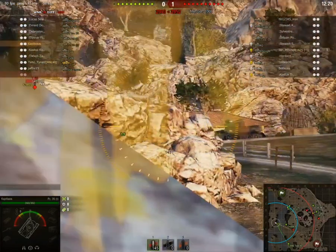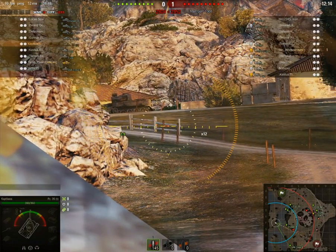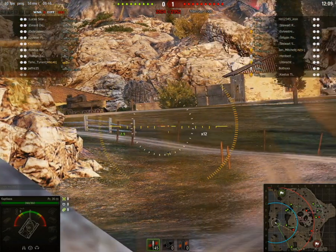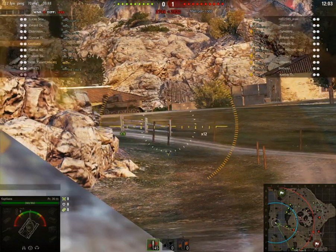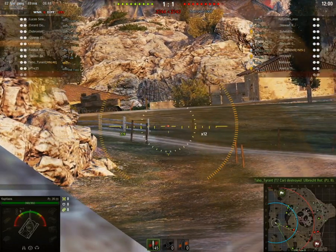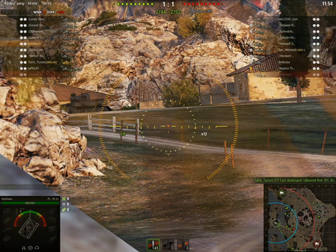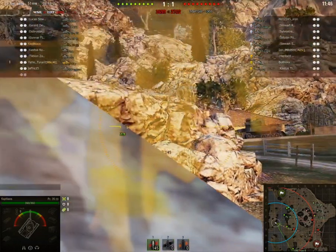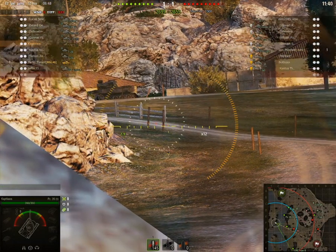A fellow teammate who is off to my right has put a red player in his sights and is shooting at him — he has a quick-firing gun. I'm just waiting to see whether the red player actually exposes himself at all. There is another green player just down off to my left; he seems to have parked himself and is staying out of sight at the moment. I'm waiting and hoping for the red player to come down here to try and get a better shot at my teammate.